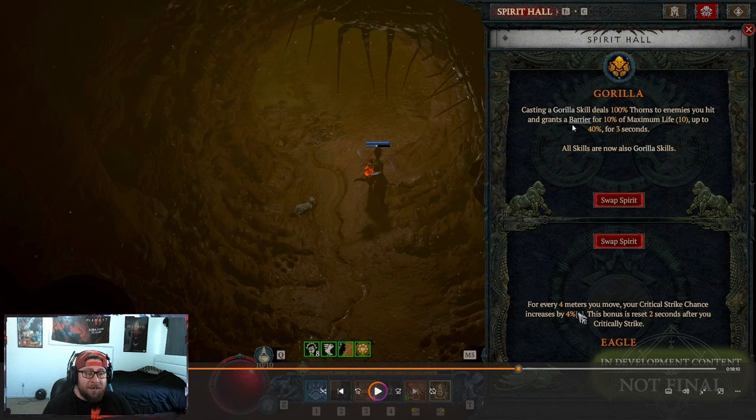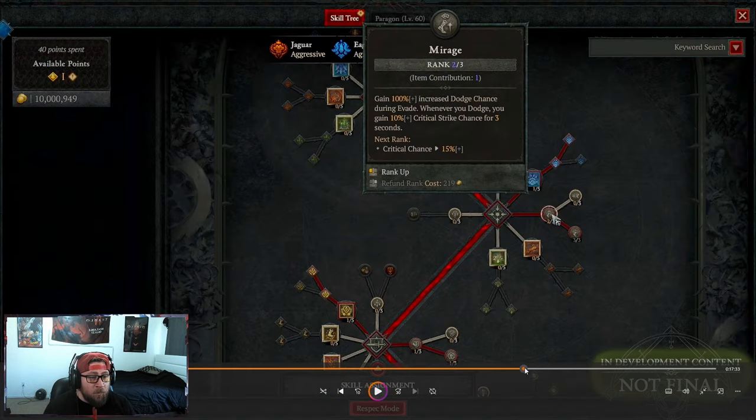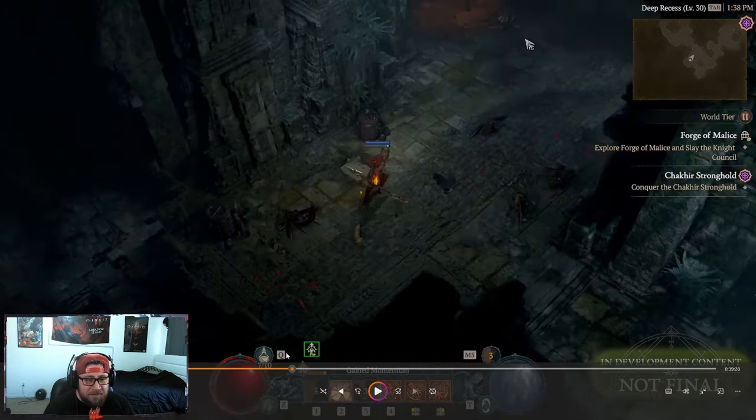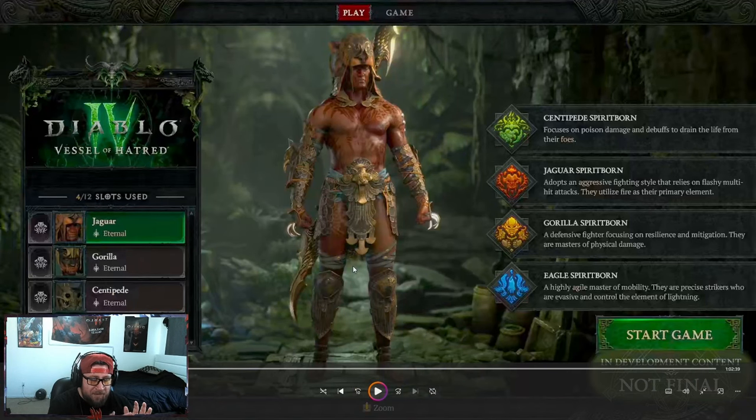You can see these powers here — casting a Gorilla skill deals 100 thorns to enemies you hit and grants a barrier for 10% of max life, up to 40%, for three seconds. All skills you cast, even other spirits, are also now Gorilla skills, which is very important. In your secondary slot, you got Eagle — for every four meters you move, your crit strike chance is increased by 4%, and this bonus resets two seconds after you do a critical strike. Mixing and matching these brings a lot of build diversity to the class.